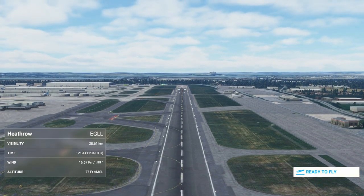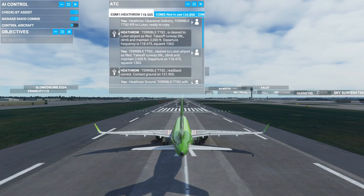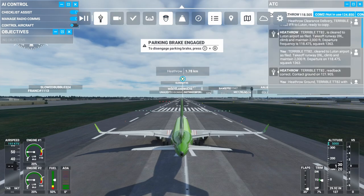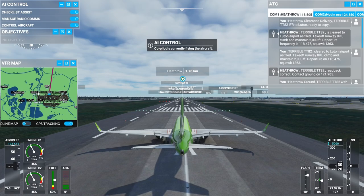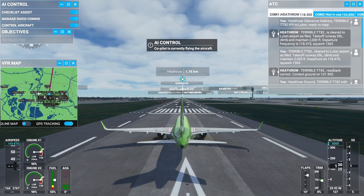Good luck, that took forever to load. Okay, let's hit ready to fly. I'll set the HUD up, and then I'm just going to press AI control — aircraft — and I'm going to do nothing. I'm just going to sit here, watch, and we'll see how he goes.